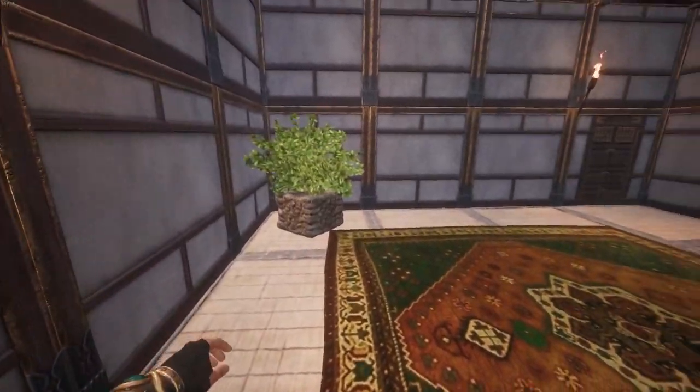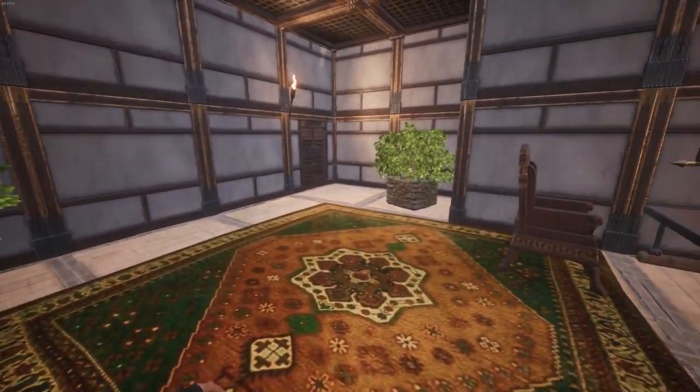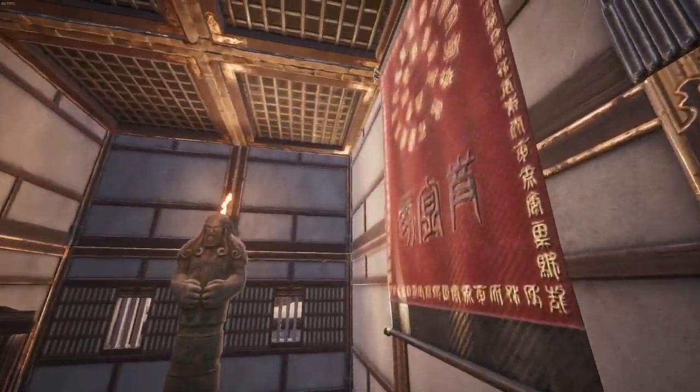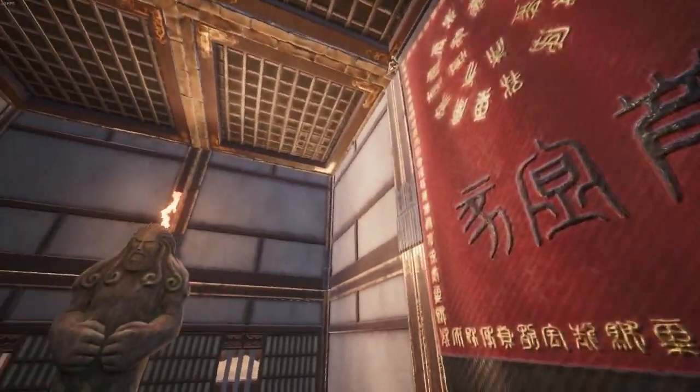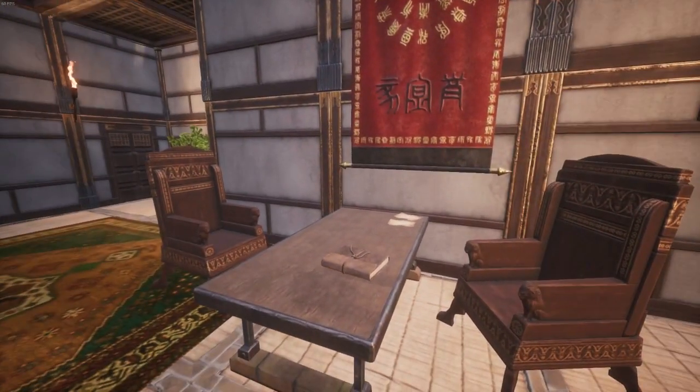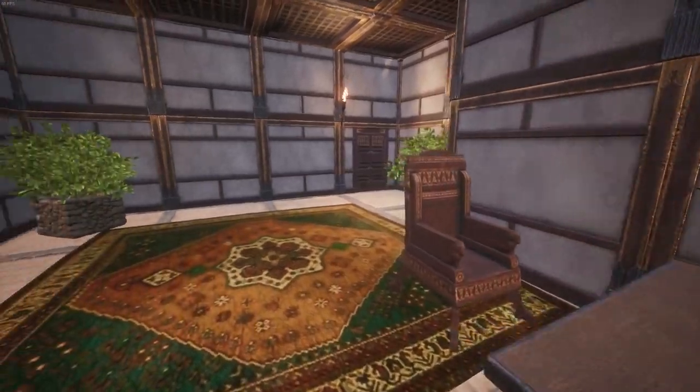Finally on the first floor, the office. This is where the head of the household handles various meetings, paperwork and a variety of other things. This room is designed to be lavishly decorated and feels very spacious. It also has a secondary entrance towards the back of the build which then loops around towards the stairs.